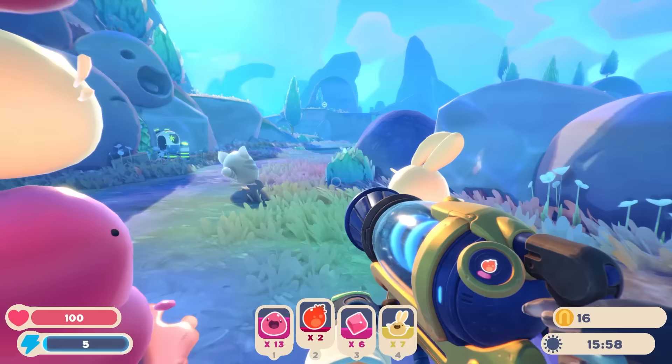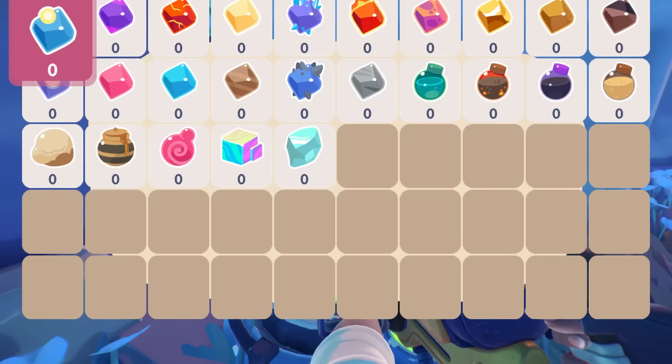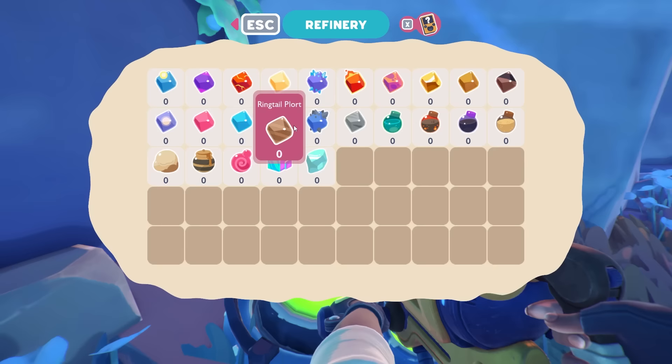Hey, there's a tabby! Refinery links. An angler plort — what is that? Radiant ore? Oh, flutter plorts! There's so many cool things here. Hunter plort, phosphor, pink, puddle, ringtail.